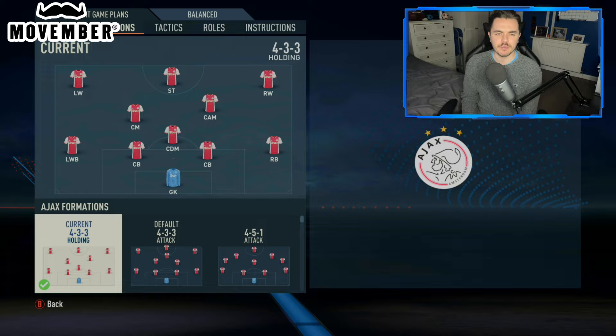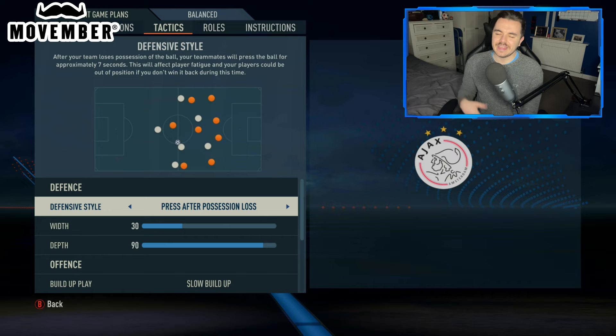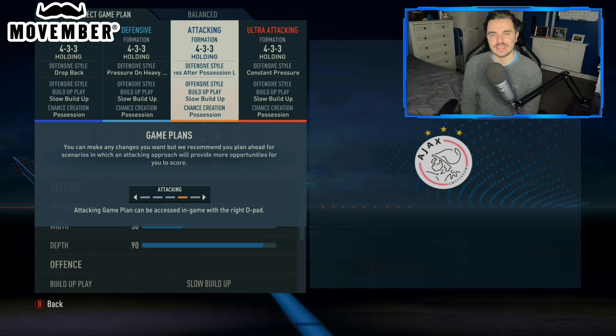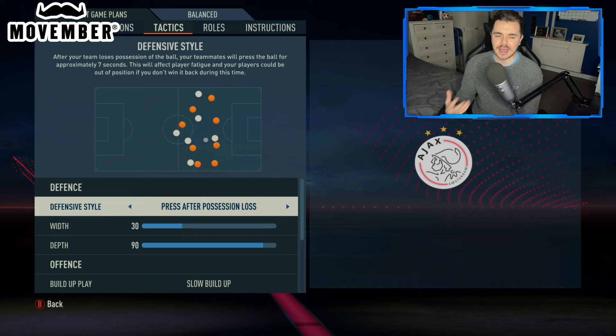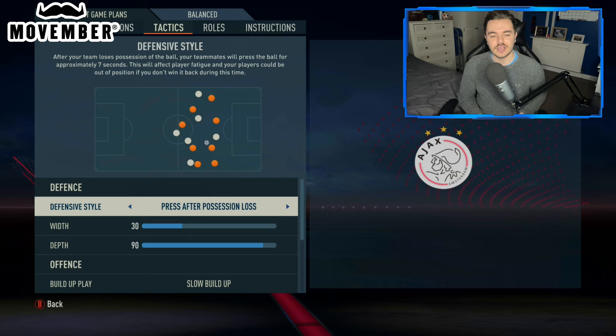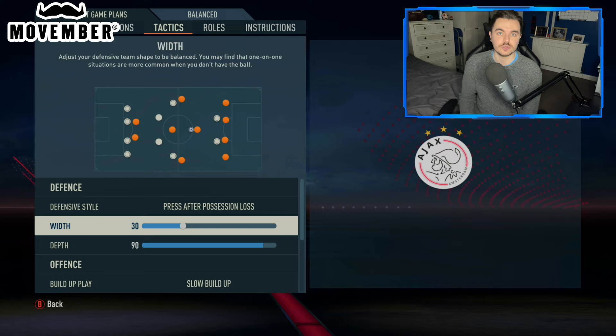We also of course had the wingers and the striker. So a couple of position changes there. Then tactically, we have a balanced gameplan — something I kept making changes to every time we were trying to press for a goal late on in the game, but I never actually set it to an attacking gameplan, so I have now. Defensive style was press after possession loss, trying to maintain that stamina as much as possible. It's also important to note that we had a lot of possession in the majority of our games — we really spearheaded possession. You've got to value the ball, you've got to look after it, lots of one and two touch. So you shouldn't be needing to press a lot. With the width that was on 30, giving us the smallest amount before it went into a narrow system, just to help with that press a little bit.